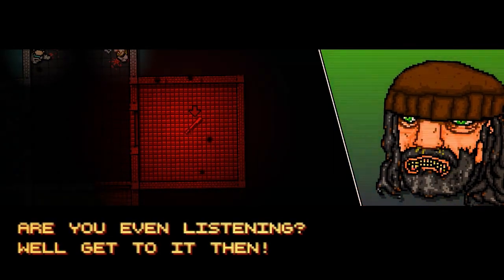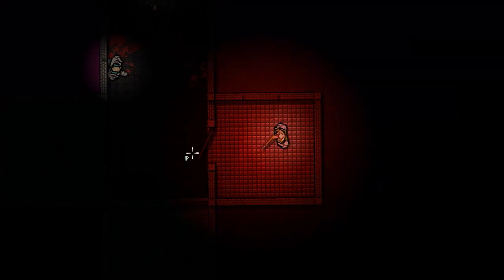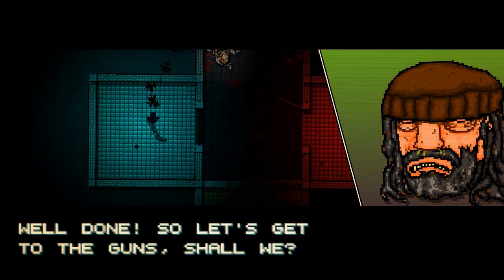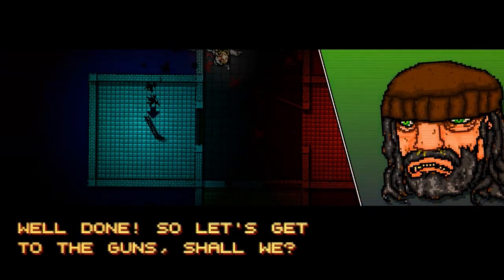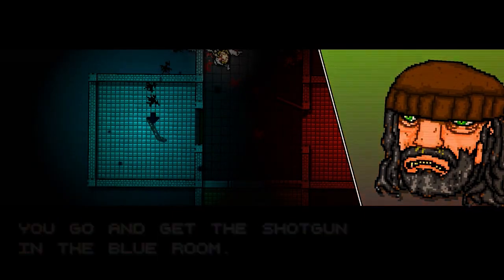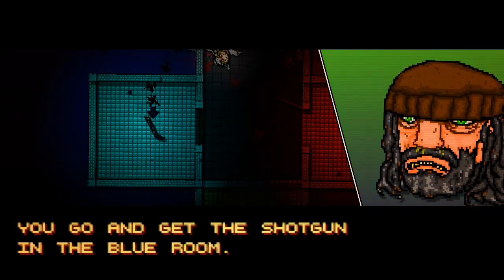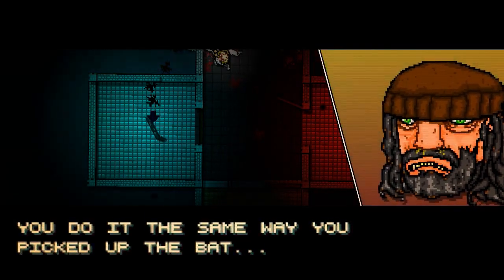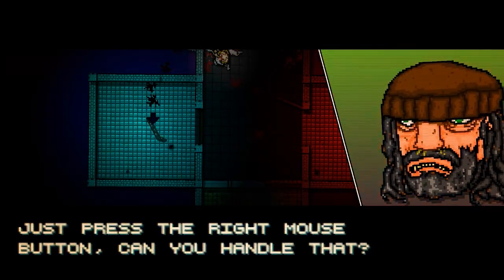I actually messed it up, so let's get to the gun. You go and get the shotgun in the blue room. You do it the same way you picked up the bat — just press the right mouse button.